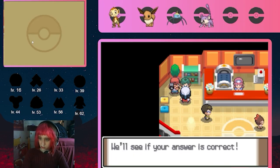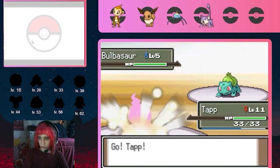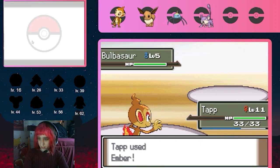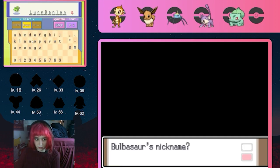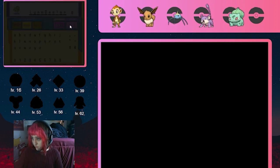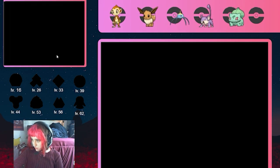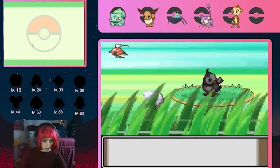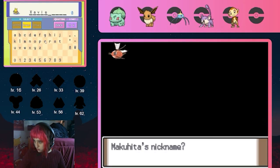With the tone now grim, I move on to Jubilife City, where there's a reporter who will give me a gift of the three Kanto starters if I beat her in battle. I can only keep one of them, so I choose Bulbasaur and name her Lynn Denlin. Then on Route 218 I get a Magikarp and name him Jeff. On Route 204 I get a Starly who I name Abi, and in Ravaged Path I get a Makuhita who I name Xavier.